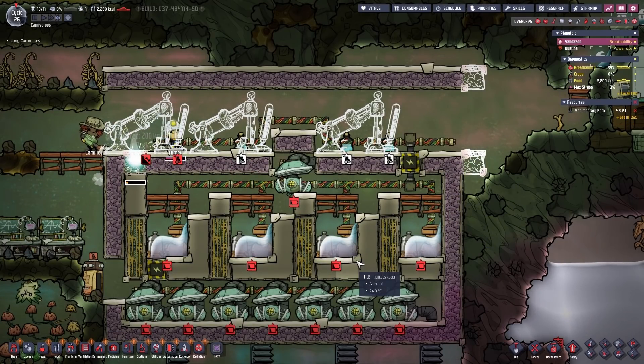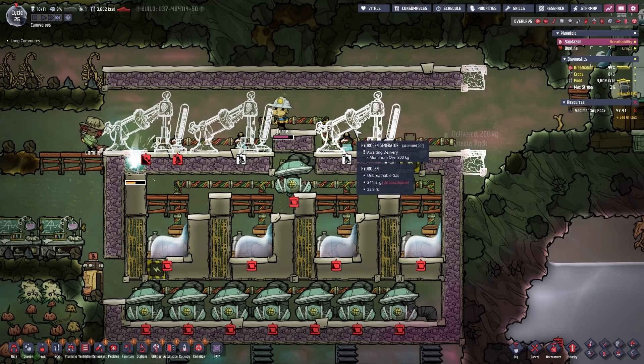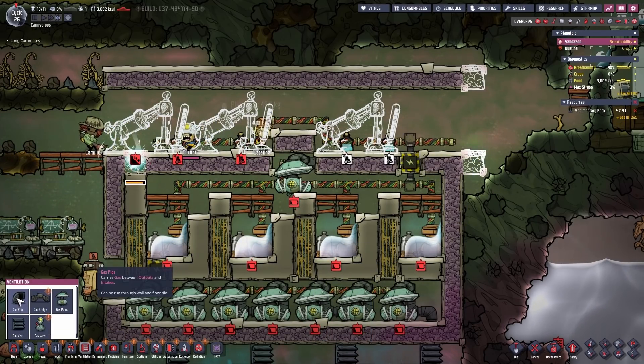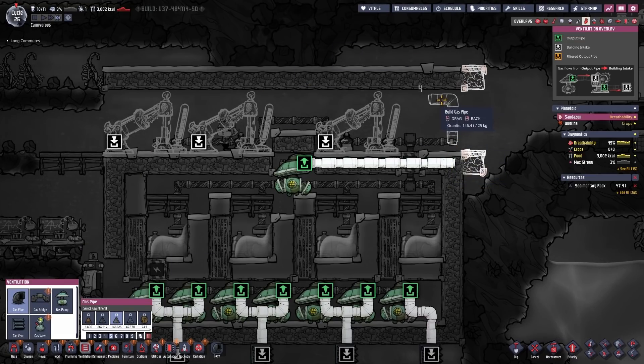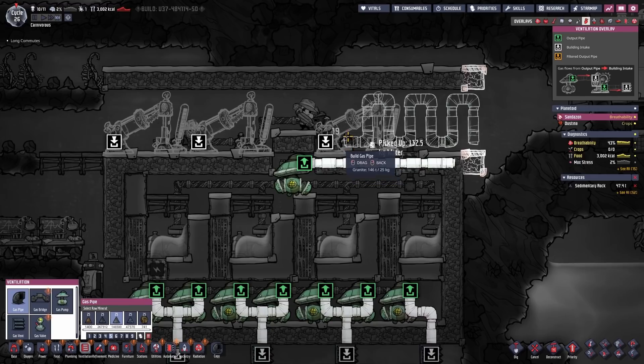The hydrogen generators will be fed by the gas pump that is placed underneath them. The hydrogen will be pumped up and piped through some spaghetti pipes behind the generators that help cool them down. Normally I would go with the radiant gas pipes, but we do not have access to that yet. So I'm just using the regular granite gas pipes that also have a high thermal conductivity compared to the normal pipes.